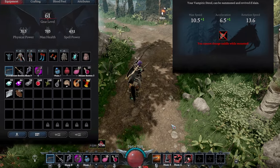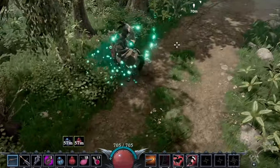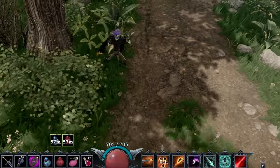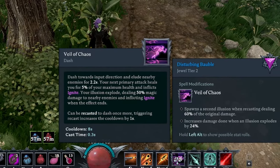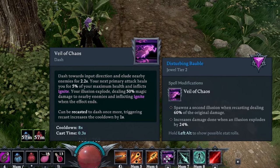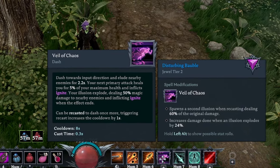Let's jump into Spell Loadout. Okay, so we've got the Veil of Chaos on. I really like this one. You need lots of good movement for this fight to get away from him, which I'll fail at.